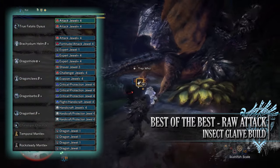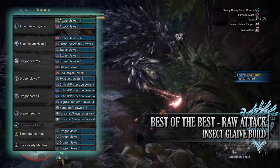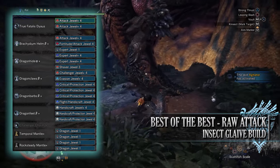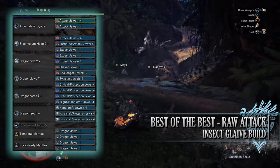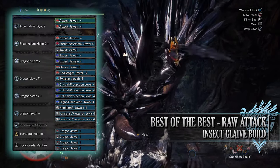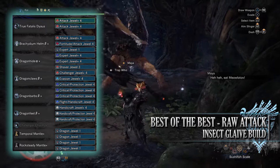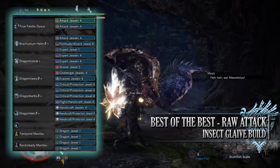When it comes to the jewels you've got a ton to play around with. Of course, if you don't have what's shown here you can always replace the jewels with what you have available in your own collection. I've gone for attack jewels for attack boost, fortitude jewel for the fortify skill, expert jewels for critical eye, shaver jewels for clutch claw boost, challenger jewels to max out agitator, evasion jewels to max out evade window, critical jewels for crit boost, protection jewels for divine blessing, a flight jewel for the airborne skill, and handicraft jewels for some extra sharpness.